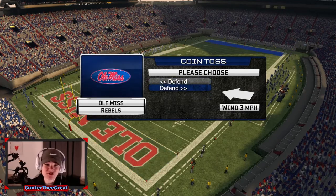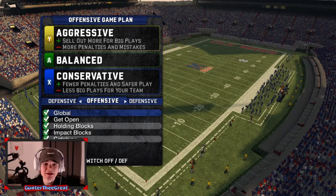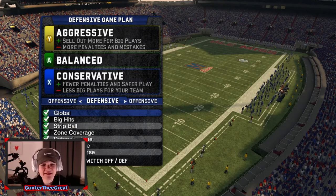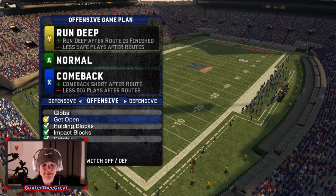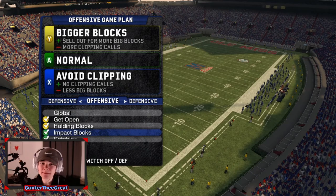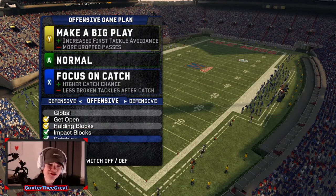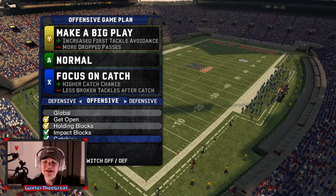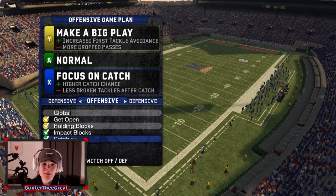We get heads on the coin toss so we're kicking off — I don't want to receive as the big underdog. In NCAA 10 there's a game plan system where you can adjust how aggressive or conservative you are offensively and defensively. I want my receivers to get open for big plays, keep blocking at normal to avoid clipping penalties, and keep catching at normal so we don't drop passes against tough coverage.